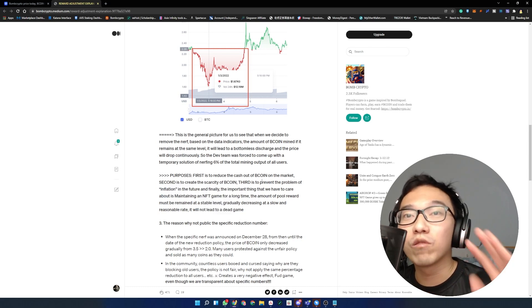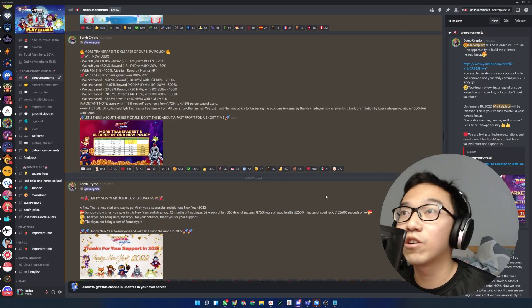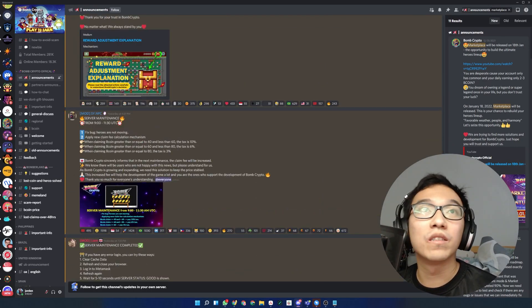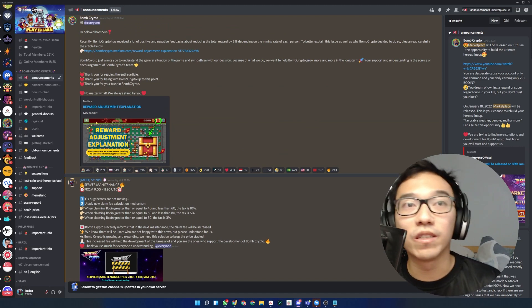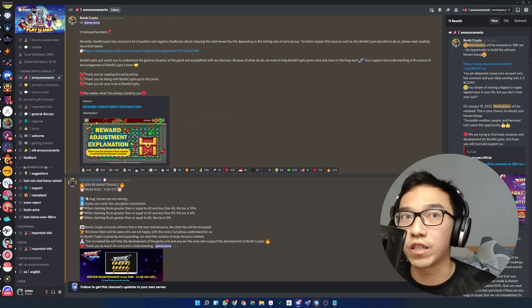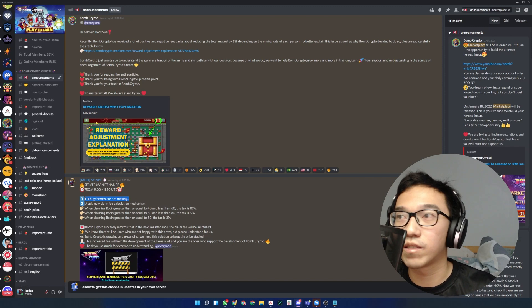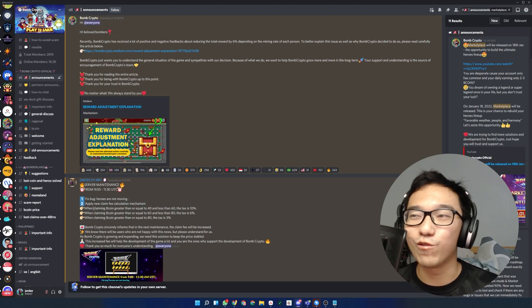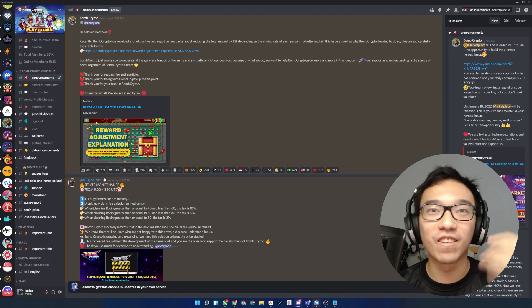To counter these points, the devs went to Discord and fixed the claiming mechanism. There was a quick maintenance yesterday afternoon to fix a few things - they fixed a bug where heroes were not moving, and they applied a new claim fee mechanism. I'm pretty iffy about this - I don't agree nor fully disagree with it, but I think there are better ways to do it than to just blanket tax everybody.